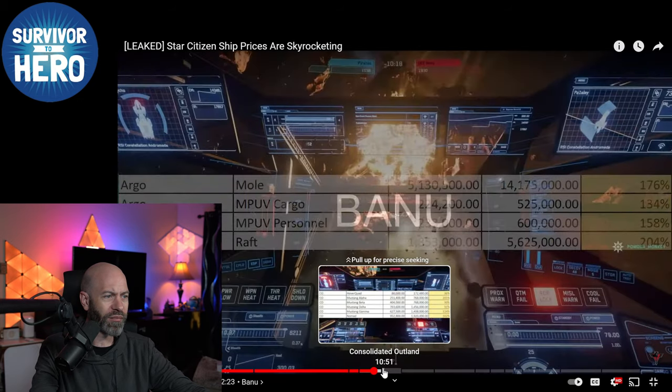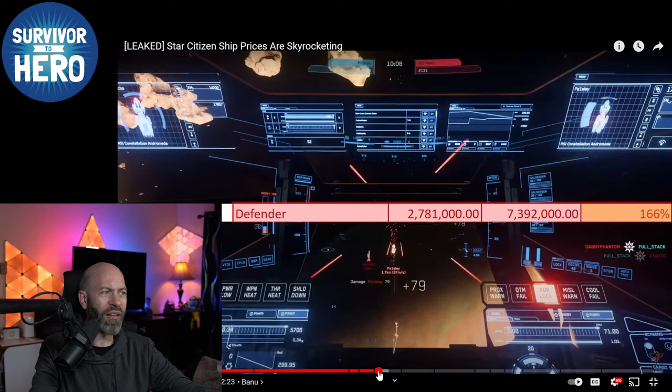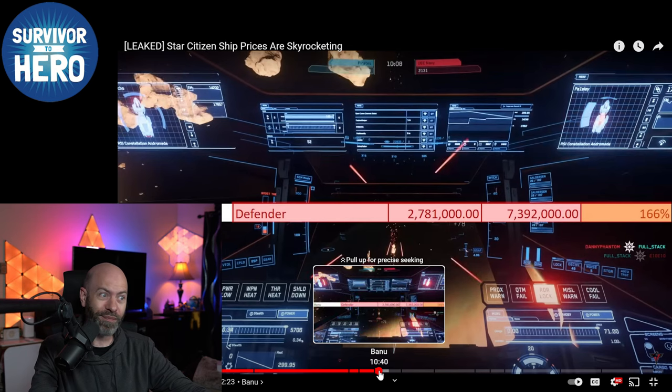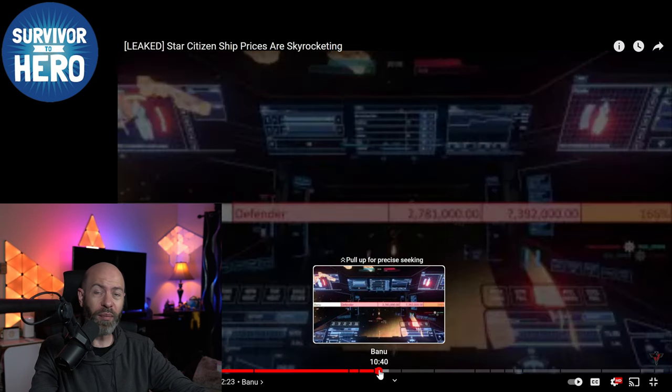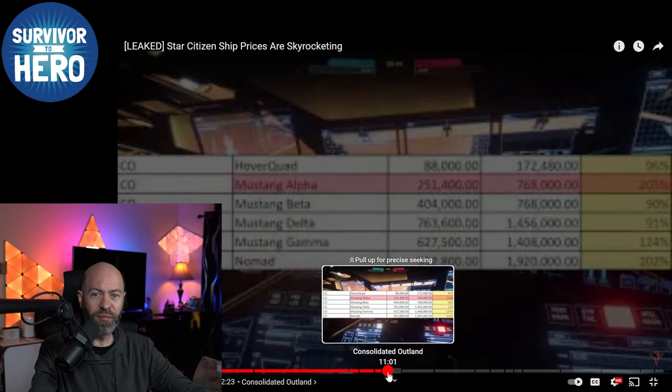The Banu Defender — alien tax. This ship has so many problems. The guns — you've got to change the whole thing out. It used to fly well in atmosphere and was a decent fighter, but I have issues with pilot and co-pilot functionality not working properly. Not really concerned; I just look at it as alien tax.